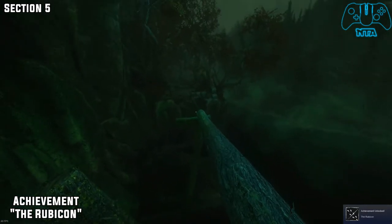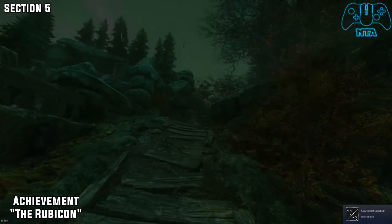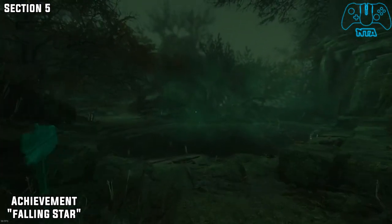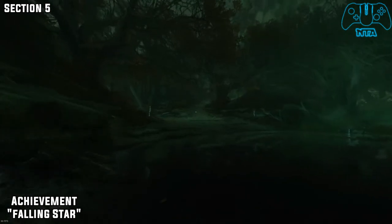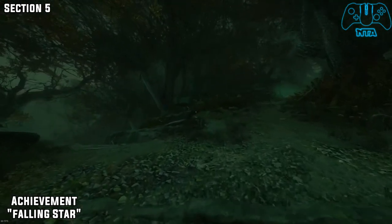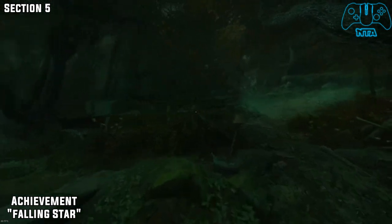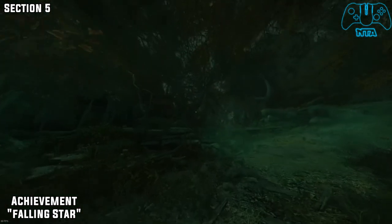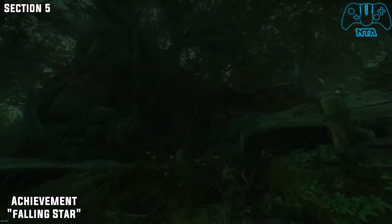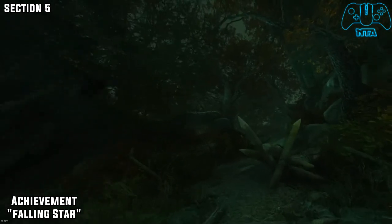So pretty much we tried to backtrack and it didn't work and we got the achievement. So for the Falling Star — basically it's part of the story. You interact with the light source and it will drop down from a bird's nest. Then you have to find where it dropped on the beach, and once you pick it up you'll get the Fallen Star.